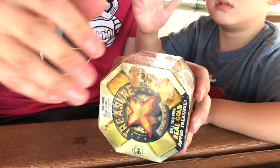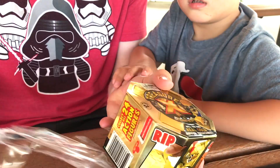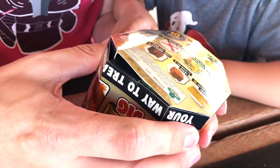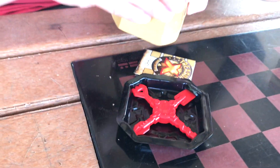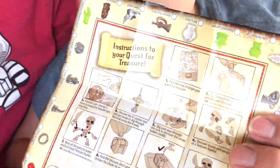Okay, we'll open up our first Treasure X here. We've got two of them. Take the foil off. What's inside? Let's see here. Wow! We've got our digging tools. We've got a bag shaped like a gold brick.